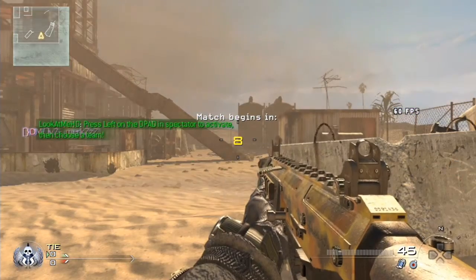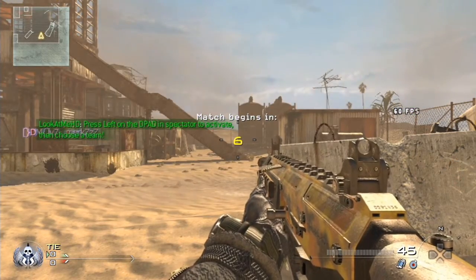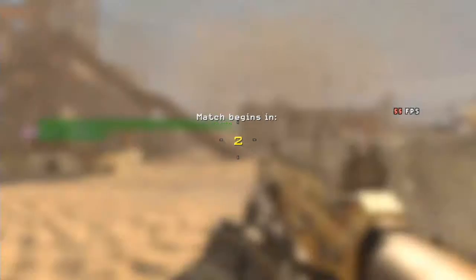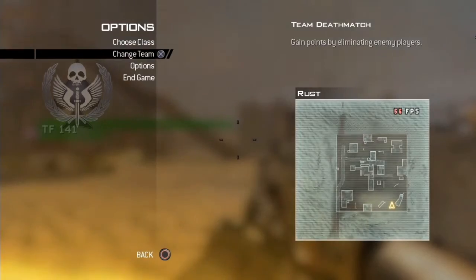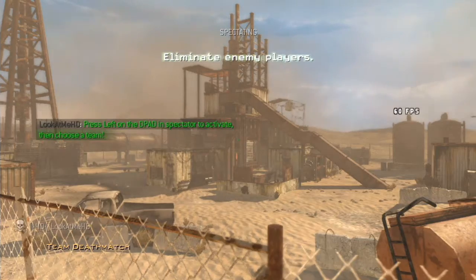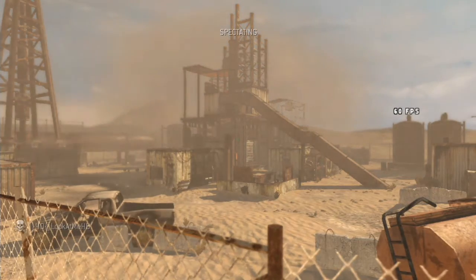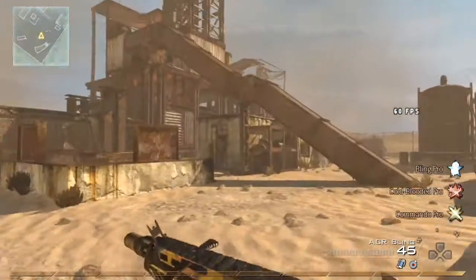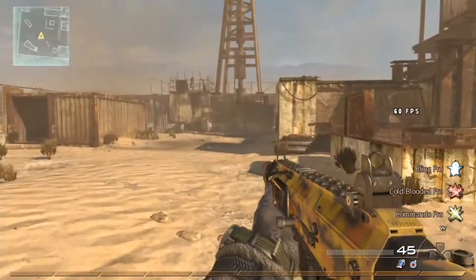It says left d-pad. So if you have this XP bar at the bottom, you can't change team, so press left d-pad and you can change team. Go on spectator, then press left d-pad again, then auto assign. You'll see the bar again, but press left d-pad so it's gone.